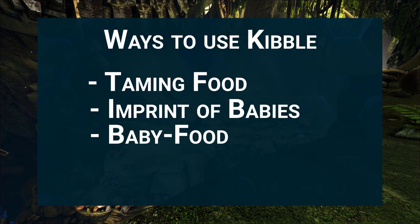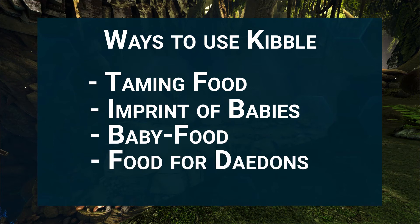Kibble is useful when you can't provide personal care for your baby under 10% growth but don't want it to starve until it reaches trough age. The last method is using kibble — especially the cheap grey kibble — in a Daeodon or healing pig. They use a lot of food value when healing other animals, and with cooked or normal meat it's almost impossible to fill up the food value enough to keep the healing going. With kibble it's much easier because it's lighter so you can carry more, has a bigger stack size, and a decent food value of almost 100.